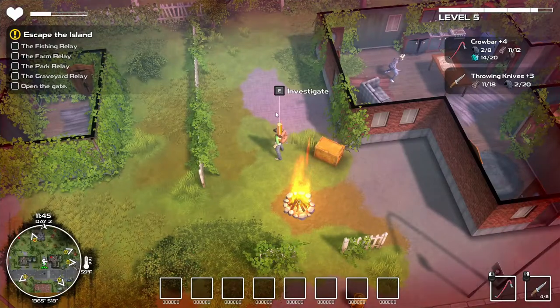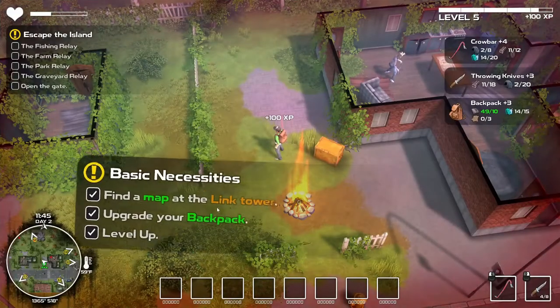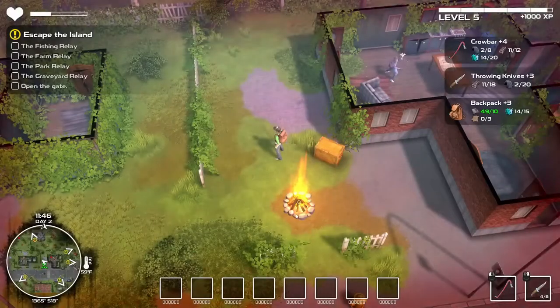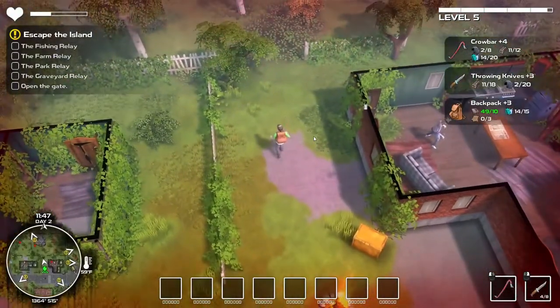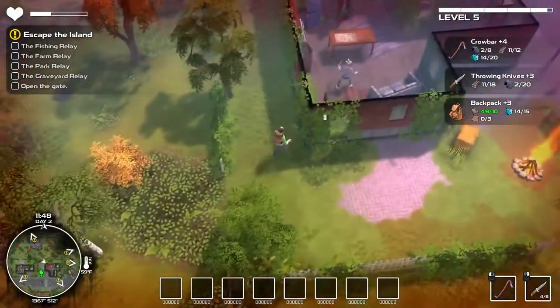There's another question mark right here — find a map at the link tower, upgrade your backpack, level up. Oh, maybe we already did that. Look at that — I think we get that automatically. Boom, I didn't even notice that was there — free 1,000 experience!